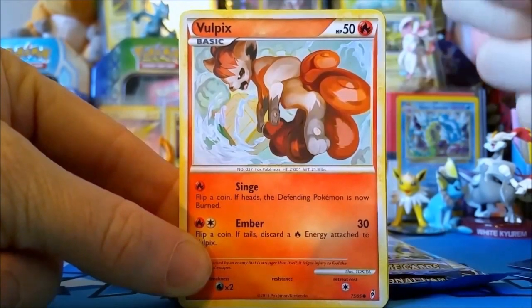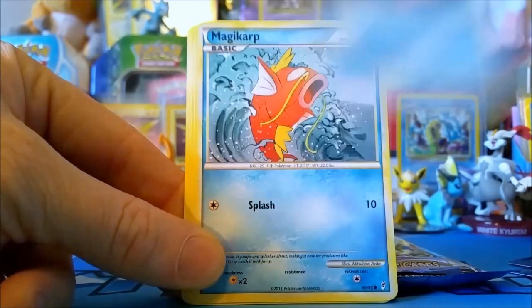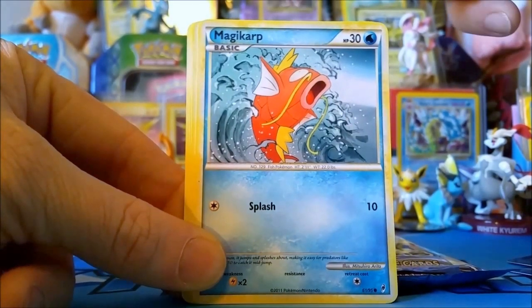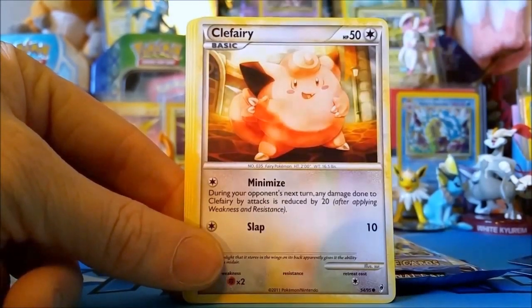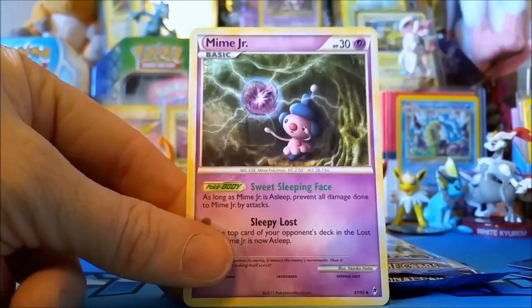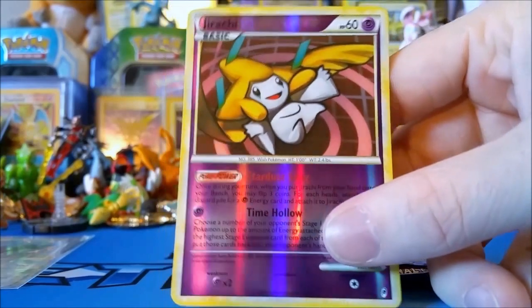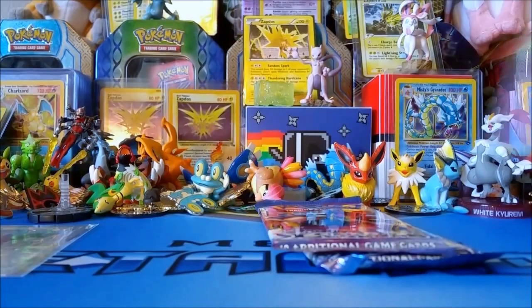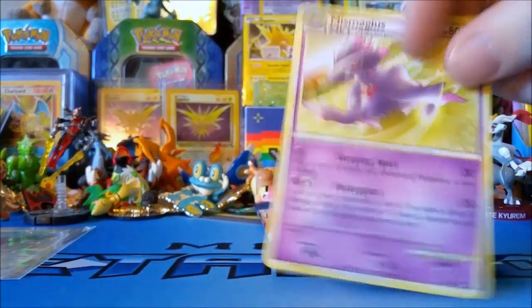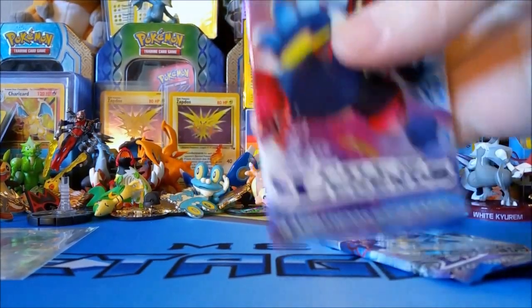Vulpix — really cool fierce art. Hitmonchan looks sick too. Slowpoke, Magikarp — I like how he's riding in the waves. I love this Clefairy art. Flappy, Copycat, Mime Jr. Shout out to Pokemon Excavation. The reverse is a Jirachi rare reverse — cute, very cute. And the rare is another one — seriously, that's hilarious.